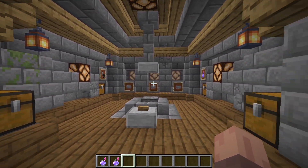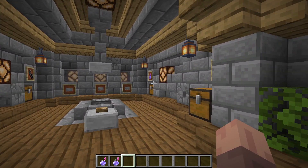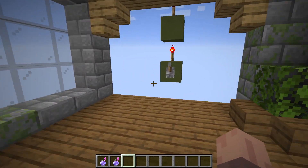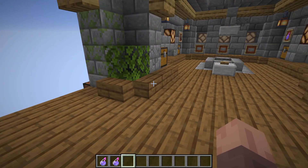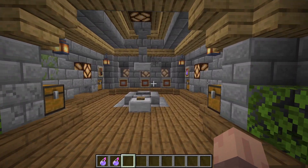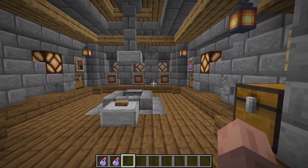I finished my mob head farm for 1.17 and made some changes to the design, so I thought I'd make a new video. I also pulled it into a creative world so I can put a world download in the description. We'll start with a demo of the inside and then go out and look at some of the redstone.